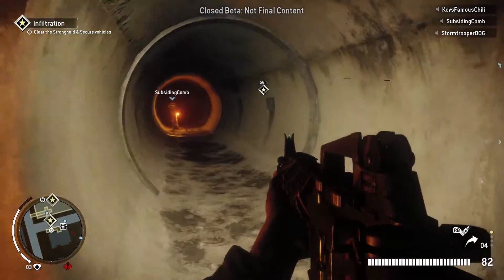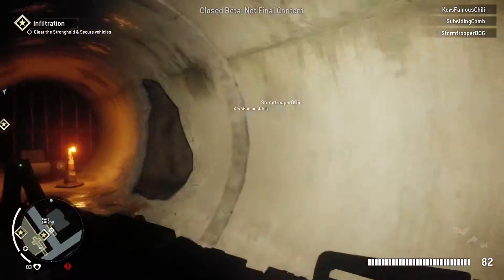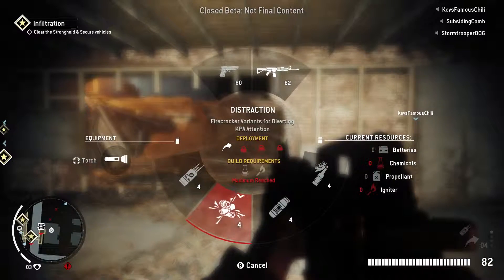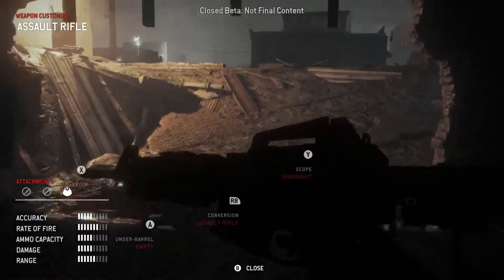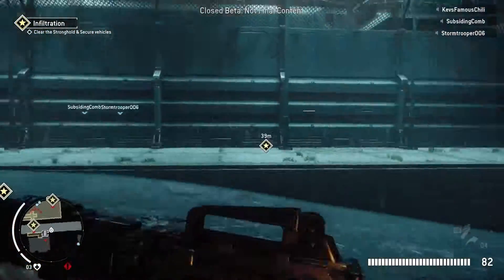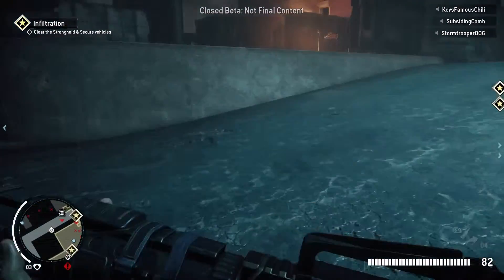Okay, clear stronghold and secure vehicles. Have we done that? Not too sure what we're doing yet but we'll figure it out as we go along. Let's go back out into the open. I can select all my stuff here — customize, molotovs and stuff. We'll keep the molotovs out, get rid of the torch. If I push up, I can upgrade on the fly — barrel, under barrel, stuff like that. That's cool. So what exactly are we doing? Clear the stronghold. Let's go find some more bad guys.